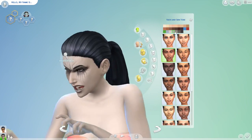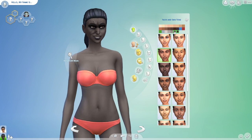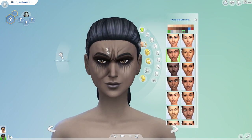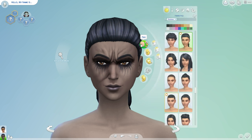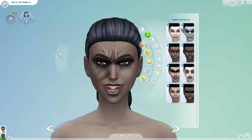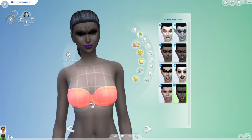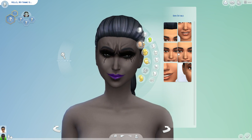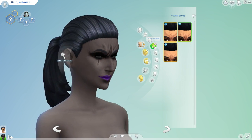I kind of dig the gray locks so I think I'm gonna leave that. I don't really want her to have any outward vampire features, to be quite honest. That's a pretty cool face preset though - okay, I changed my mind, I'm gonna leave that one. The purple lips are dope, let me give her some freckles - that looks good.